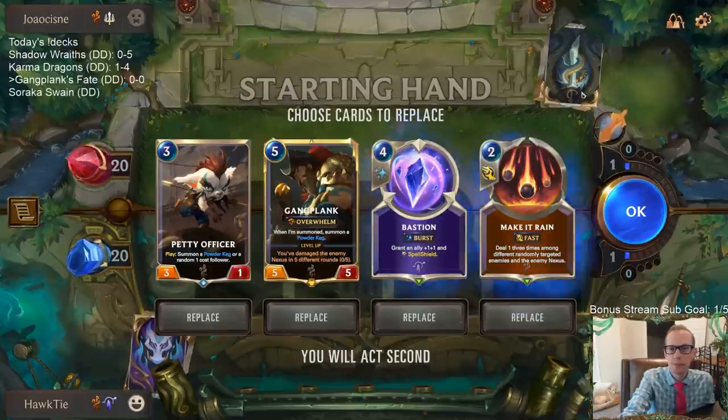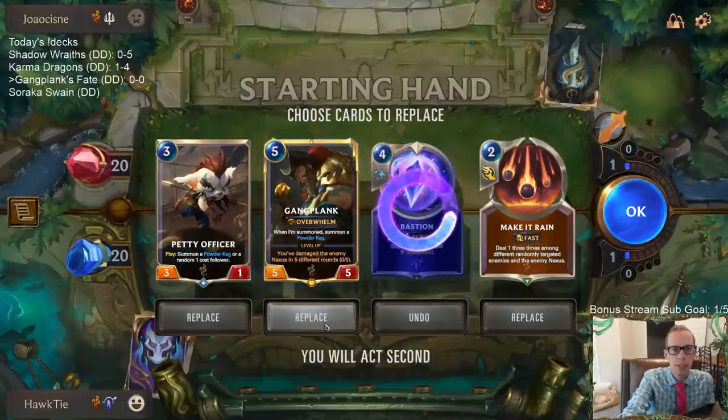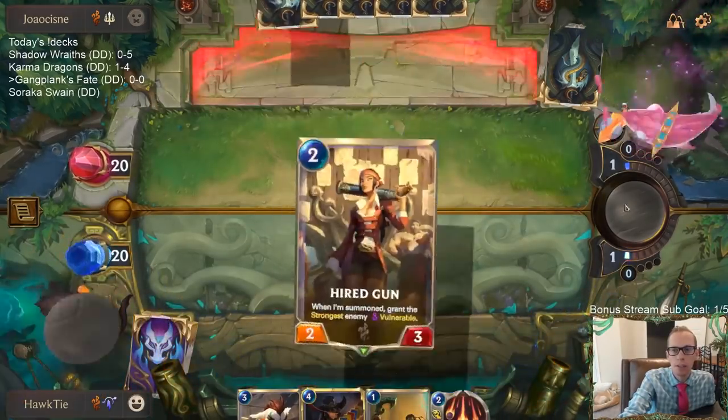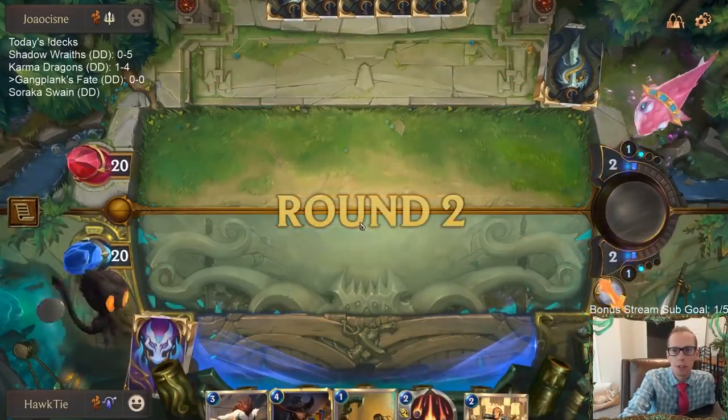We're going to get rid of Bastion, definitely keeping Petty Officer. Make It Rain is going to be kept. I could see getting rid of Gangplank too — yeah, we'll go ahead and mulligan Gangplank, it's a great top-end card but we don't need it right away. I'll wait on Jagged Butcher as well.